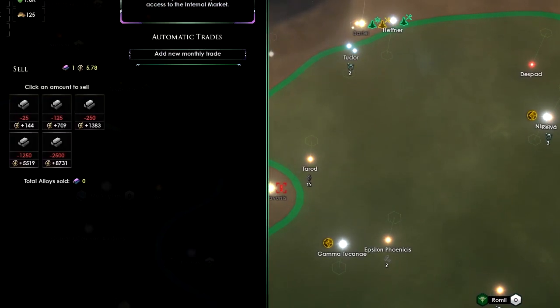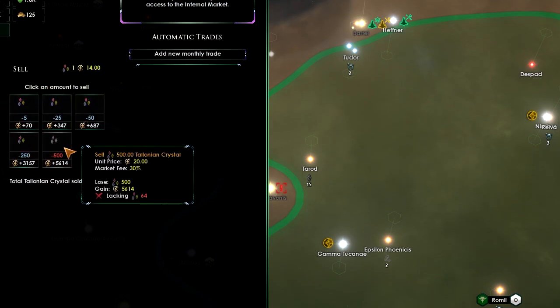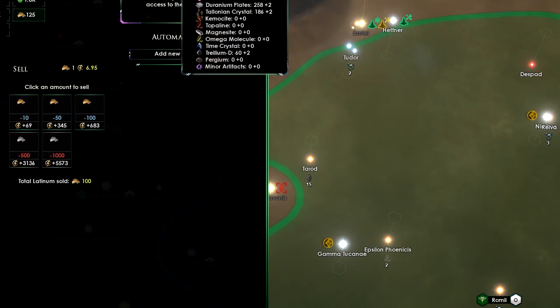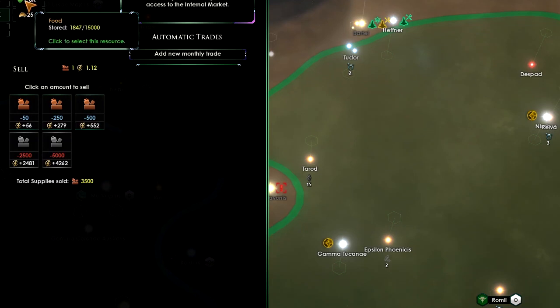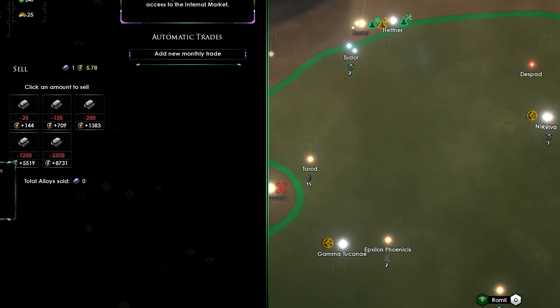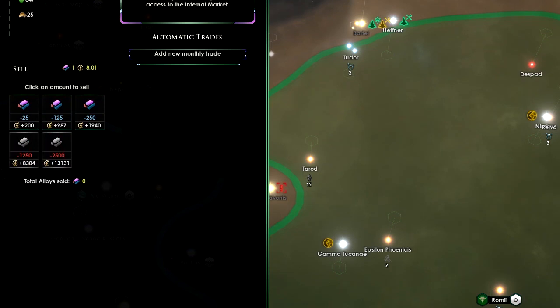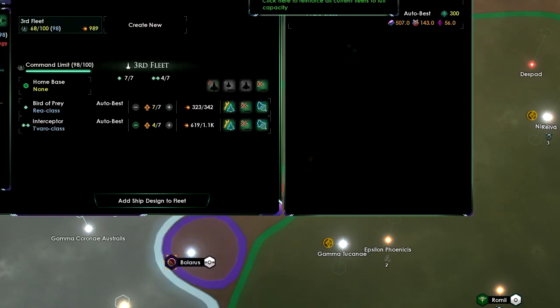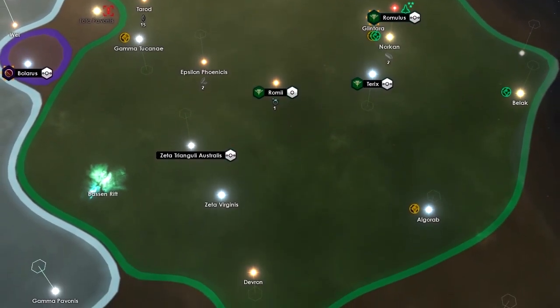Let's get rid of some resources and latinum. We are now making one latinum per month. Sell food and buy alloys — just like that. Switching to the Fleet Manager, let's build the last ship. Doing all the upgrades and then it will build that final interceptor.